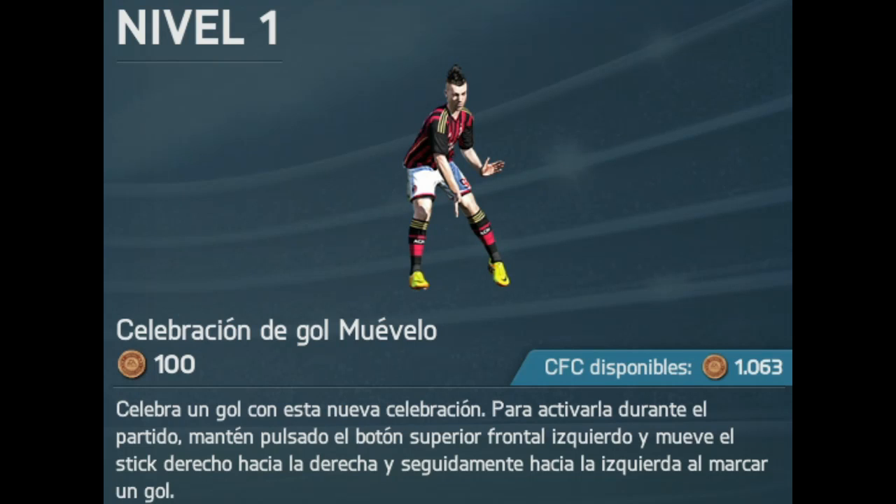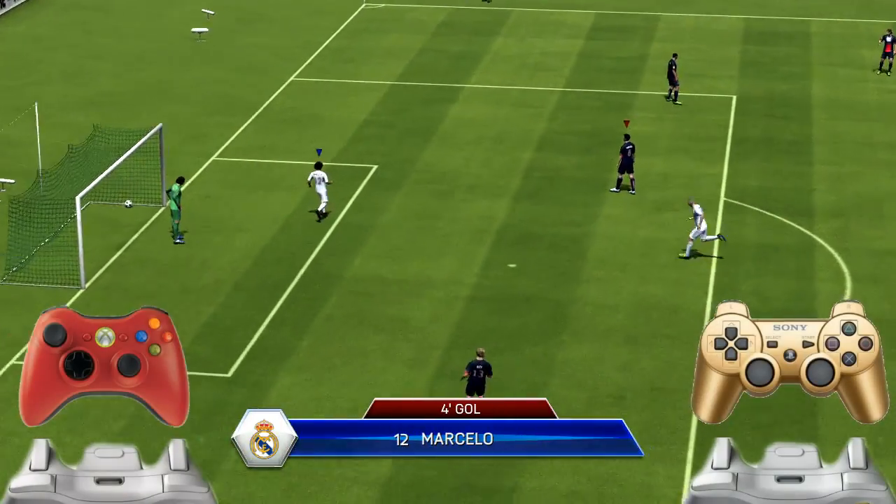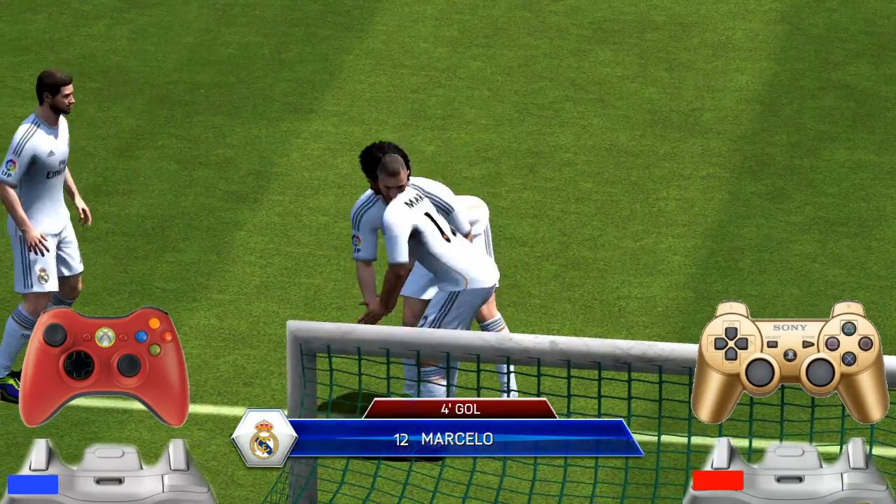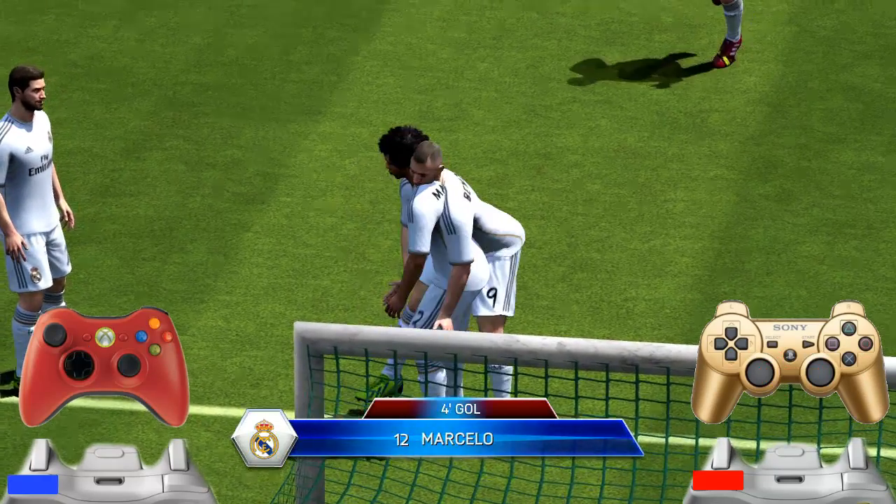We start with the celebration 'Muévelo' — costs 100 monedas, available at level 1. To perform it, hold LB or L1 and give two taps on the right joystick: first to the right, then to the left.